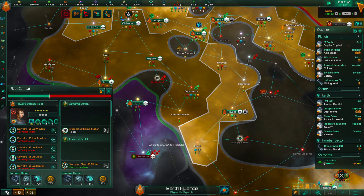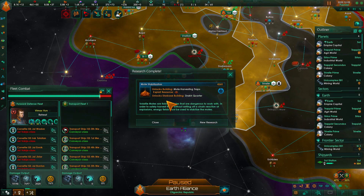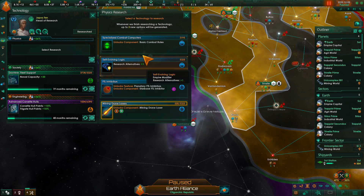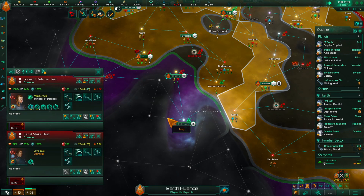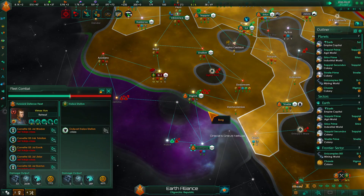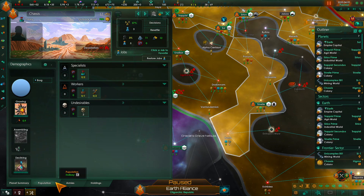We're gonna go ahead and speed up the time. Technology discovered. We got moats — let's grab the combat rolls. Space port. Deploying liberation forces. Colony conquered. Excellent! Let's see what we got — it's a 17. It's an Outback world.